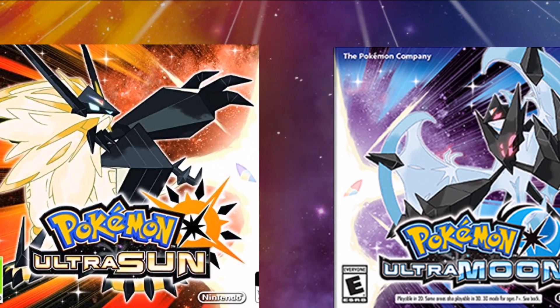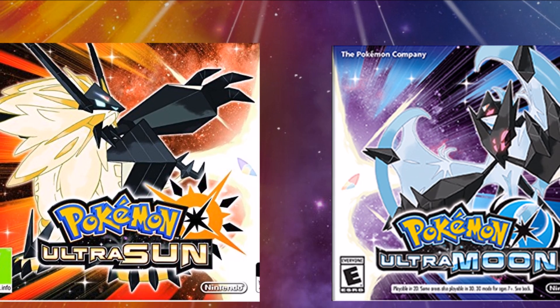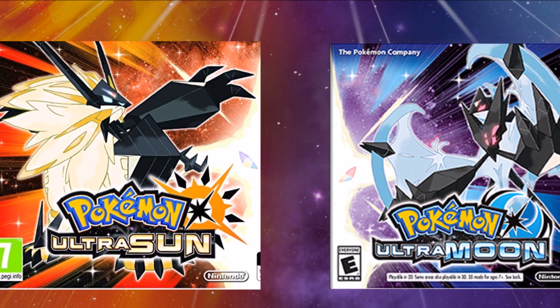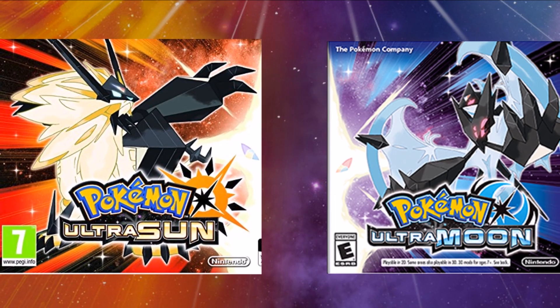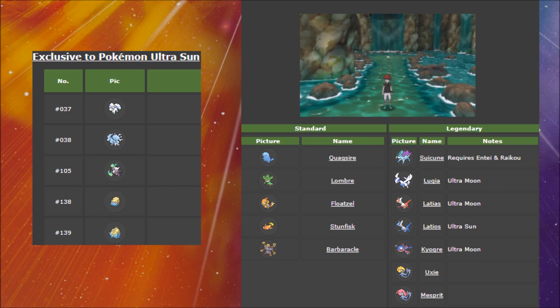This is your guide to version exclusive Pokémon in Pokémon Ultra Sun and Ultra Moon. Starting with the box art legendaries: in Ultra Sun you receive Solgaleo, and in Ultra Moon you receive Lunala. That's the obvious intro. All information in this video was obtained from Serebii, where you can also find a full page of version exclusives. Some people just prefer a video format guide.